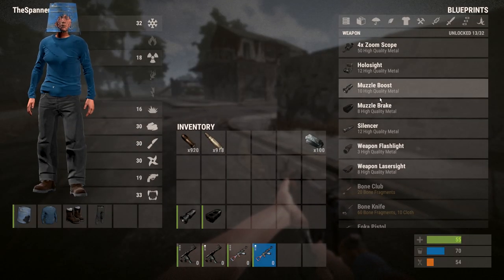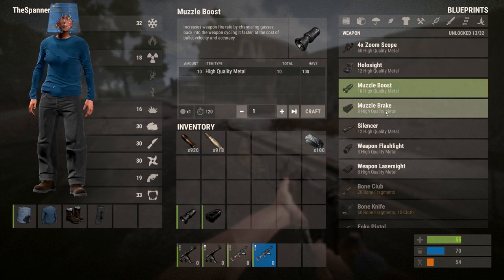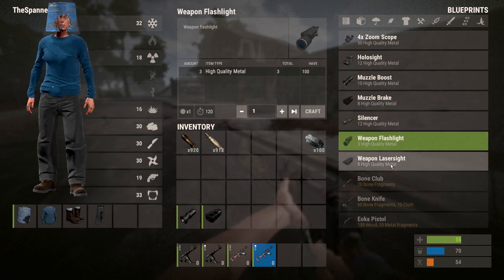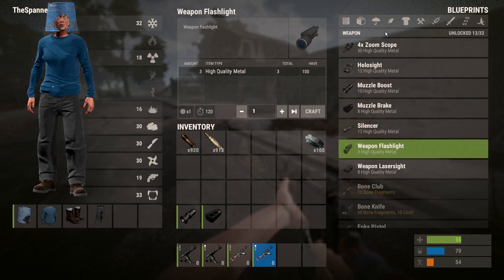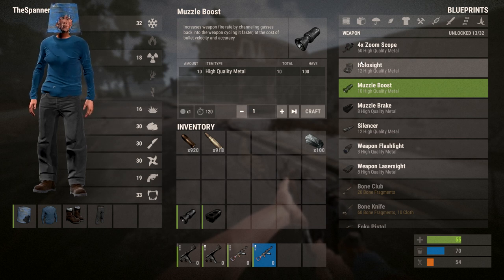They've also changed all of the other attachment prices slightly. As you can see, these all have different values, with the weapon flashlight being really cheap. They've also changed the effects of the attachments as well, because they didn't quite implement them properly and forgot to enable them correctly, so now that should be fixed.